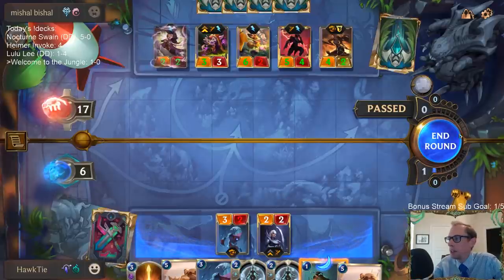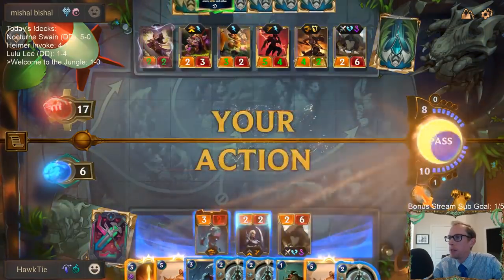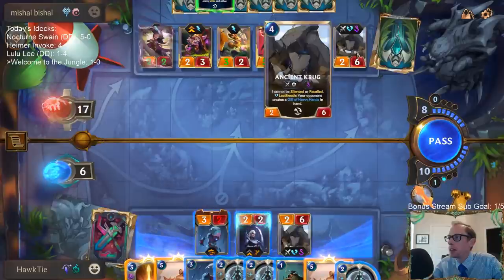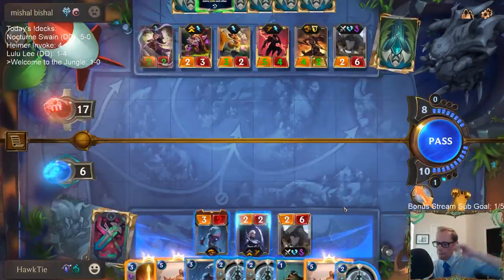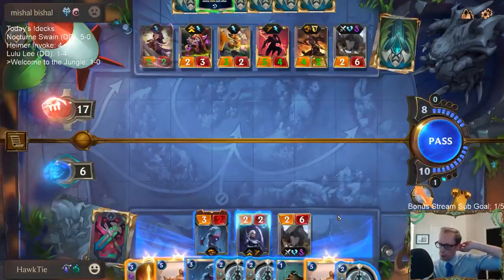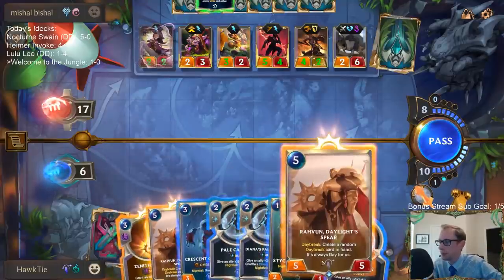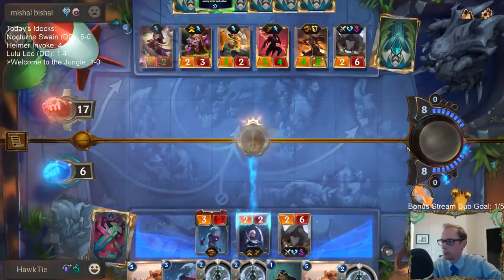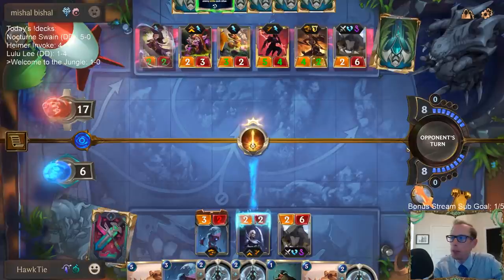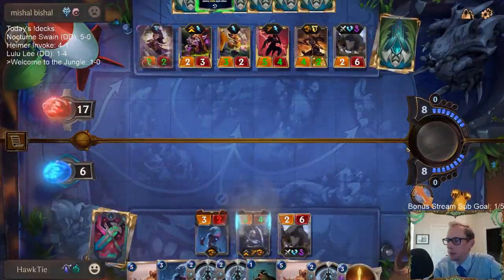Yeah, I've been farming — farming too much. What happens if you fill up your spots? Then will they not get an Ancient Krug there? If you fill up your slots — it replaces the weakest unit. Gotcha.